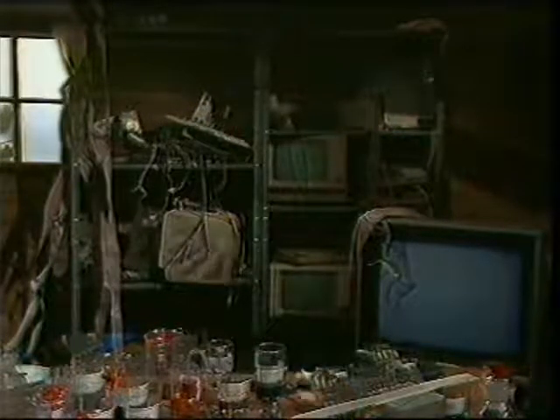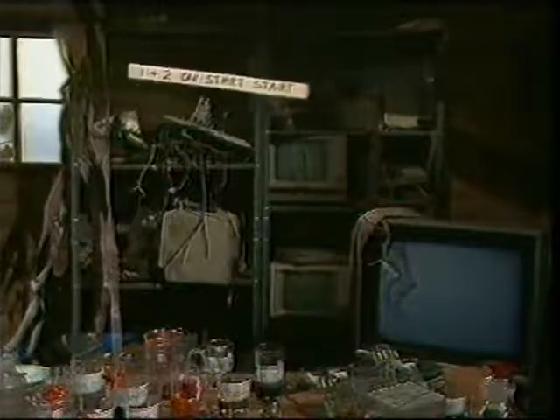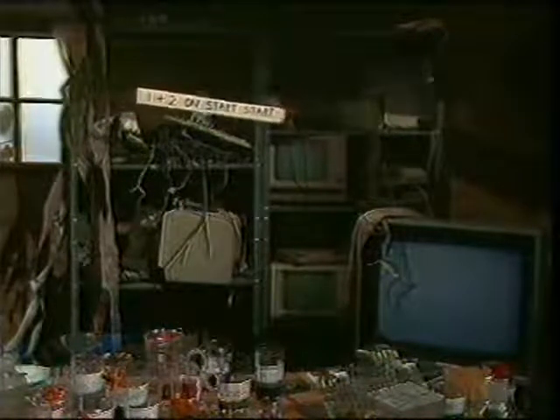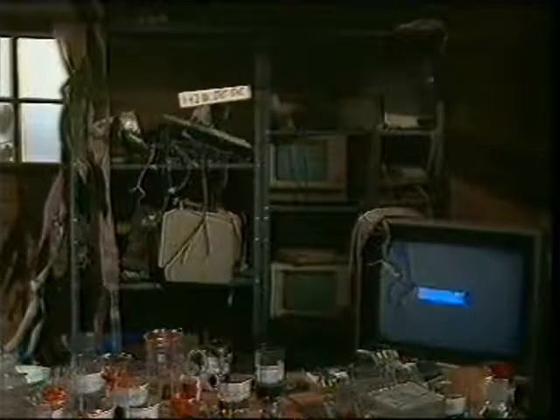Right, now time for my first invisible cheat. It's for Transbot on the Master System. First of all, plug in two controllers, then hold down buttons one and two, and turn your console on. Now, wait for a secret command screen to appear.